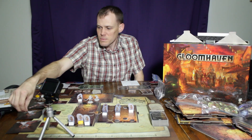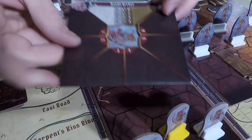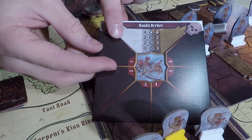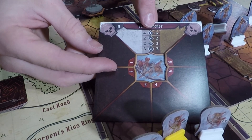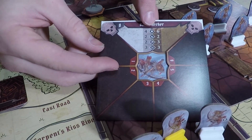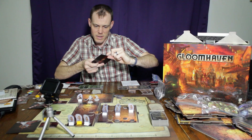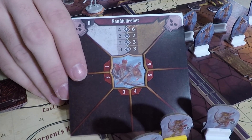The differences can be seen on the enemy stat cards right here. You can see that this is the elite side and this is the common side. In the middle are their stats, and you can see that the elite has better stats than the common — the first one being health. Then we've got movement, attack, and range in that order.